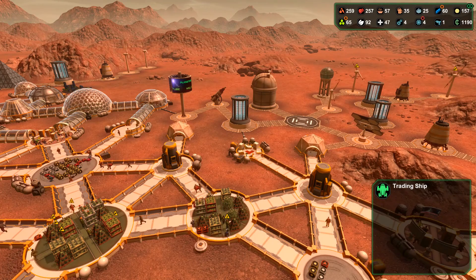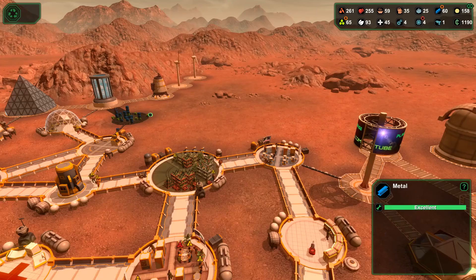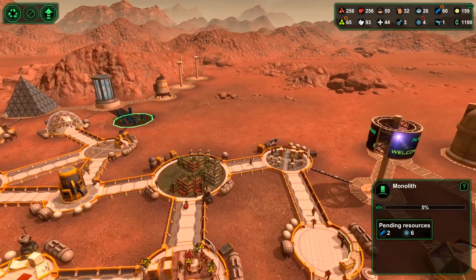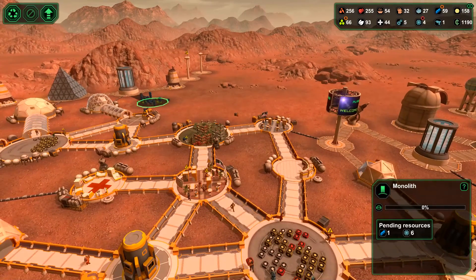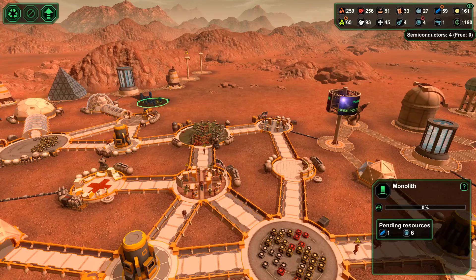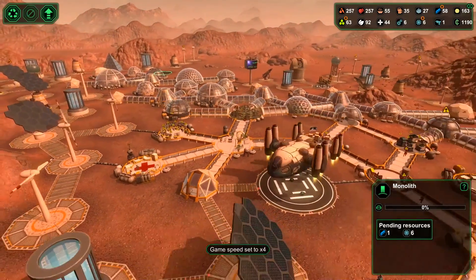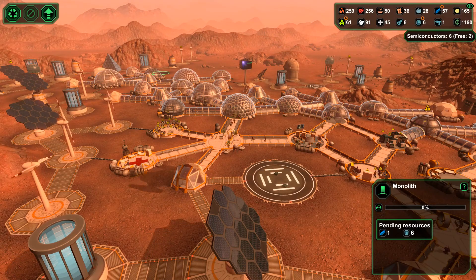A sandstorm is approaching, which is still a little while away, so that's not a big problem. The monolith is still a few metals off, plus a few processors off from where we want it to be. I've got no free processors at the moment.